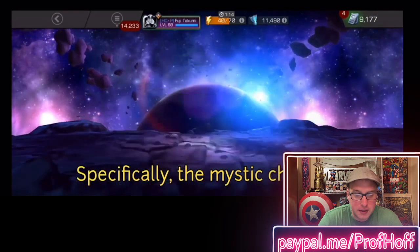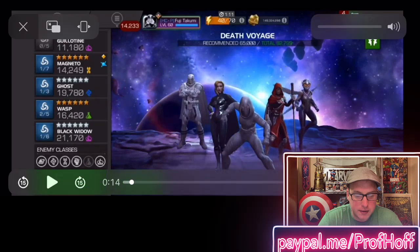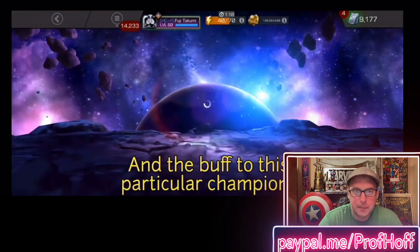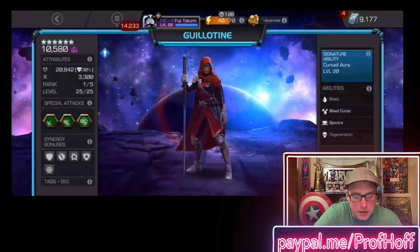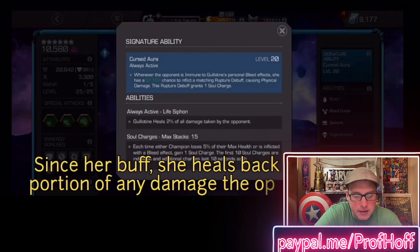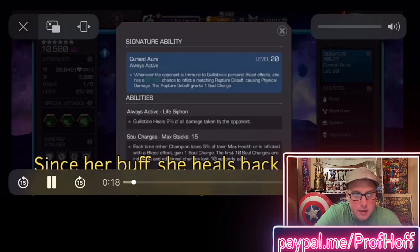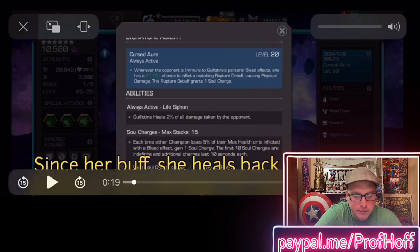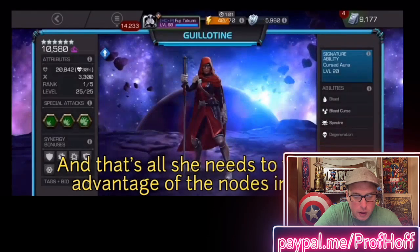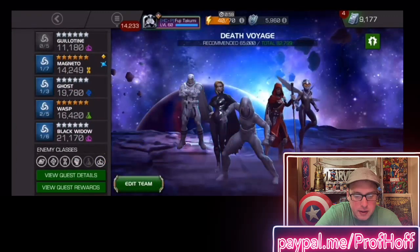Let me see if I can get through all the reading of this, specifically the Mystic chapter. Notice he's got Guillotine, Ghost and Wasp, Black Widow Clairvoyant, and Red Mags as his synergies. It appears to be a six-star awakened, maybe rank one Guillotine. Since her buff, she heals back a very small portion of any damage the opponent takes. And that's all she needs to take max advantage of the nodes in the event quest.